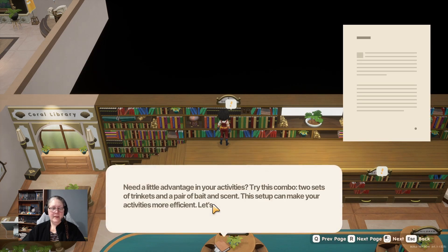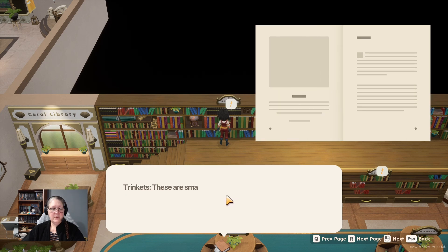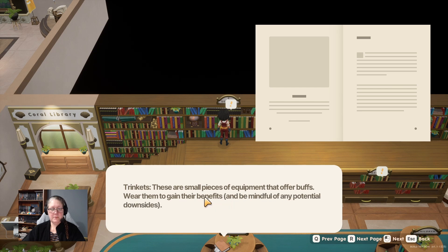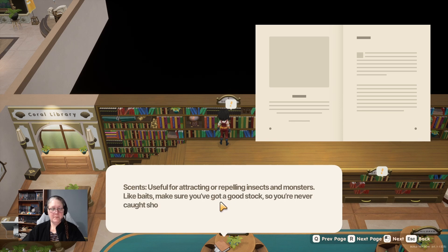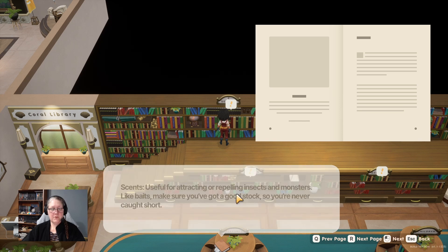'Equipment Slots' - try this combo: two sets of trinkets and a pair of bait and scent for more efficient activities. Trinkets are small equipment pieces offering buffs. Bait is essential for fishing and boosts your catch rate - keep enough on hand especially when on a roll. Scents are useful for attracting and repelling insects and monsters - make sure you have a good stock.